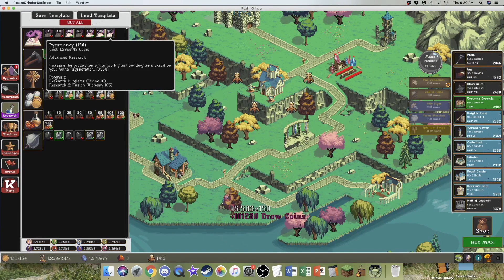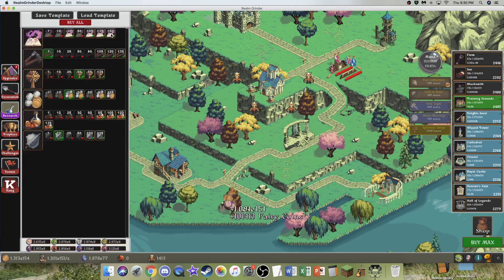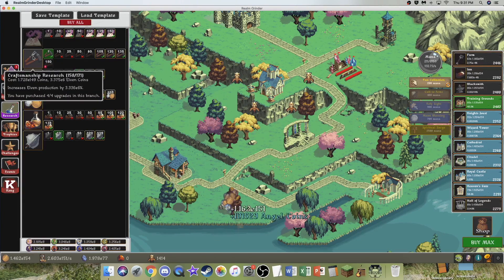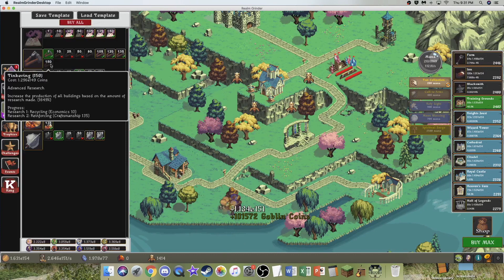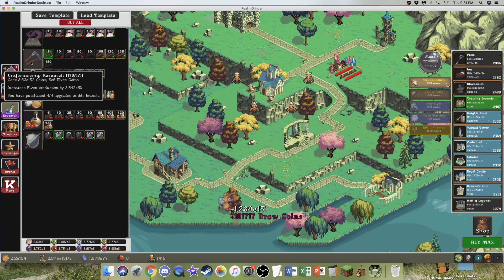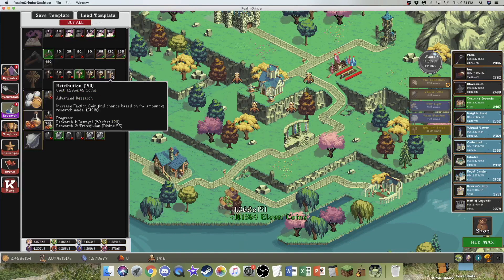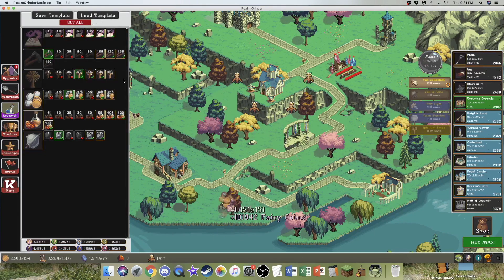You have to get other researches to unlock it. It increases the production of the two highest buildings — space and mana regen — but actually it buffs heaven's gates, so that's fine. In craftsmanship there's something at 150, but I can only get four in each branch. This one is production of all buildings based on the amount of research made, so every time I get a research it's gonna buff that. I can also get increased faction coin find chance — they're called advanced research, and more faction coins, like we needed any more.